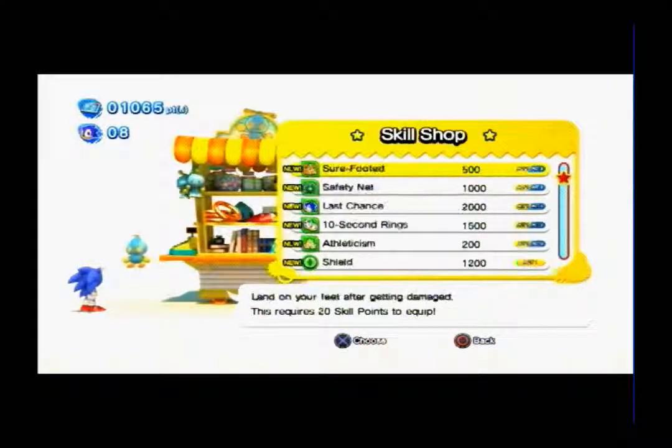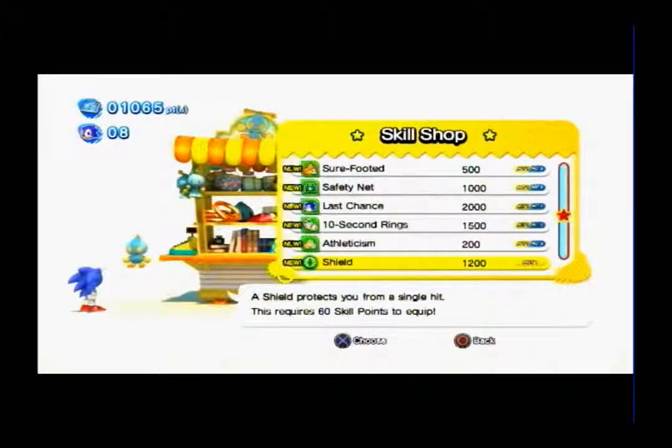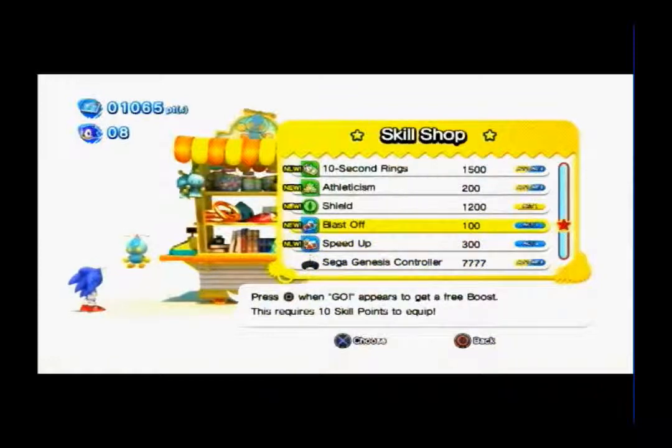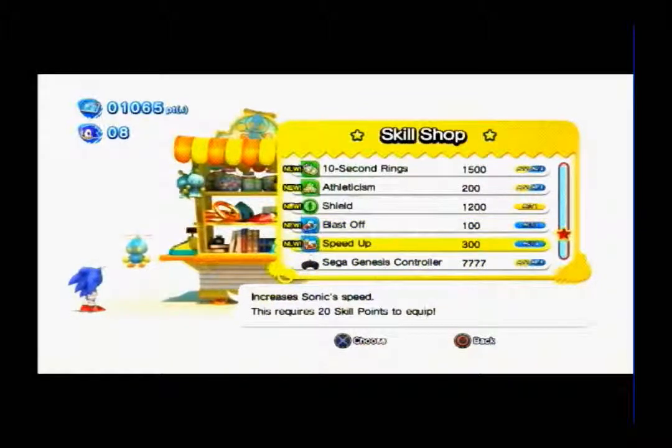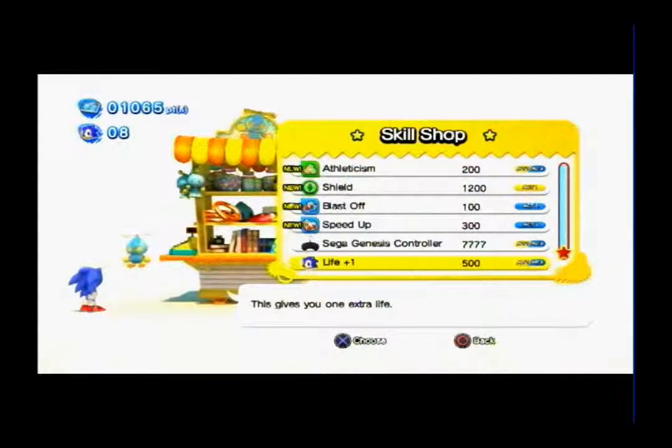On the right side of the window you can see an Act 1 and Act 2 mark — if you see both, that means both characters can equip it. Act 1 only means only Classic Sonic can equip and use it, while skills like 'Blast Off' and 'Speed Up' only modern Sonic can use. You can also buy extra lives if you're having trouble keeping them, which is very useful.